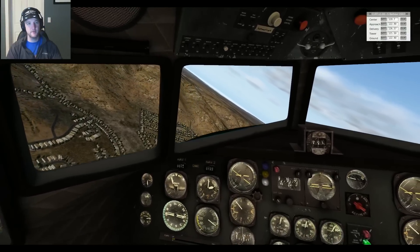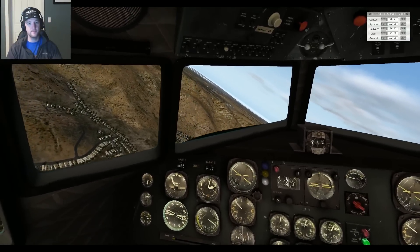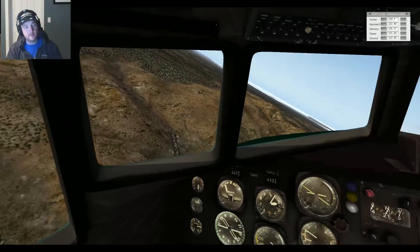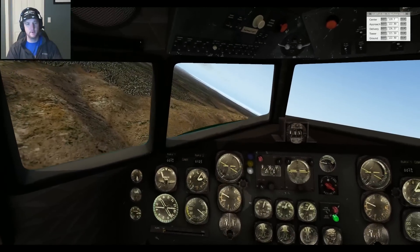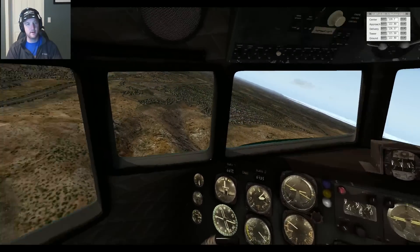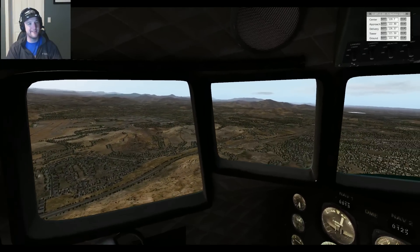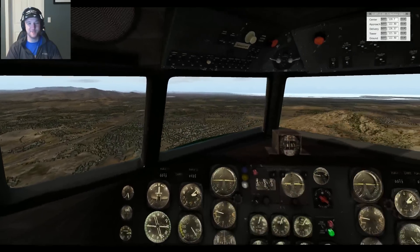Lemberg Tower, Skyhawk 2 Victor Victor, clear of the active at Bravo 8. It's making me work for it, which I appreciate, to be honest. 200 feet to go to pattern altitude — this is my crosswind turn now. Congratulations on the I-7 pass.